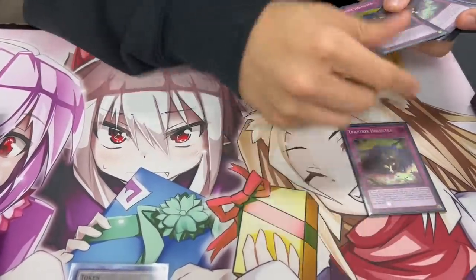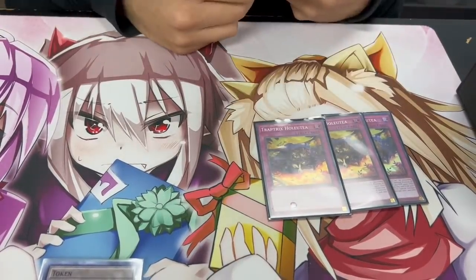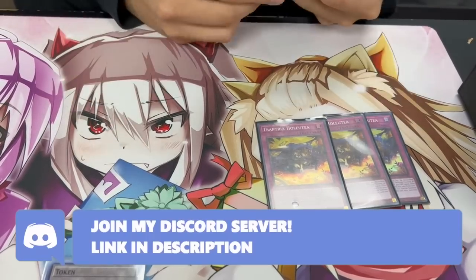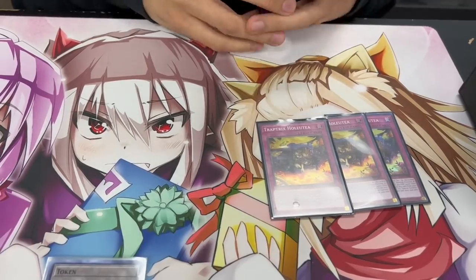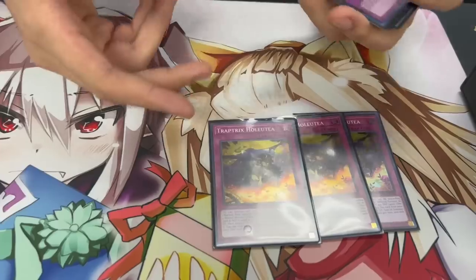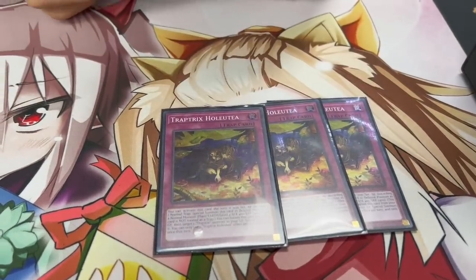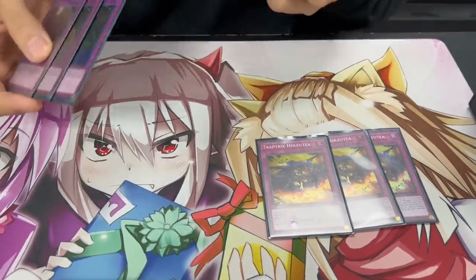Then we're playing three of the brand new Holtea. This is one of the best cards in the deck. It summons itself onto the field, so it's like a built-in Shade Brigadine — it's a whole card, which is really nice. On top of that, the graveyard effect is really cool: you can banish it from the graveyard and then target a Trap Trick monster in your graveyard and special summon it. So it's a follow-up for you on top of being a starter. Not a lot of cards are starters and follow-up cards.